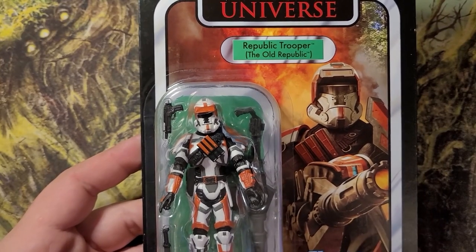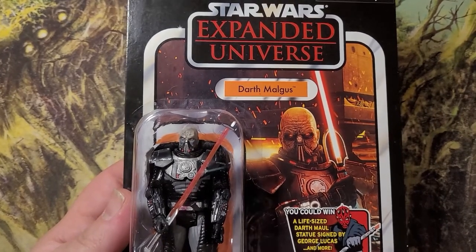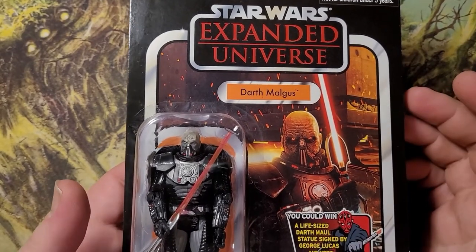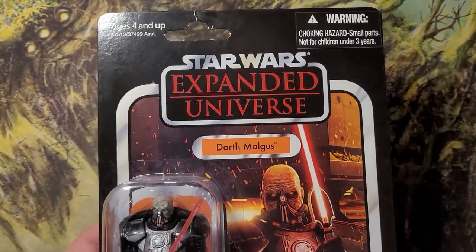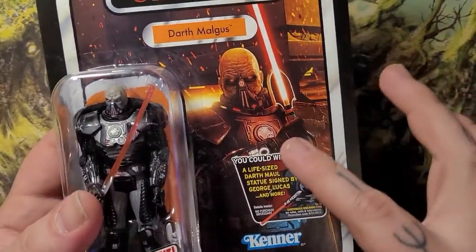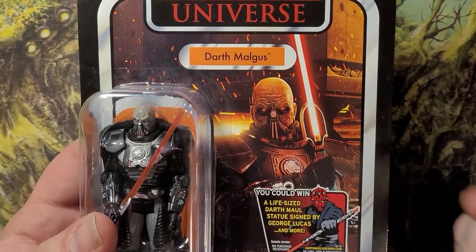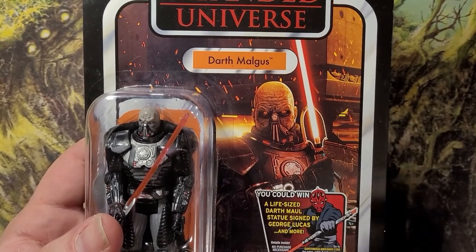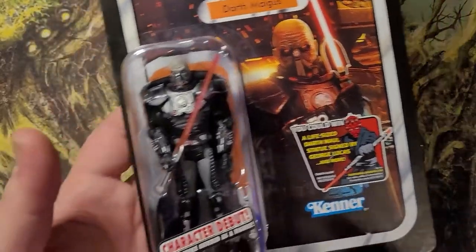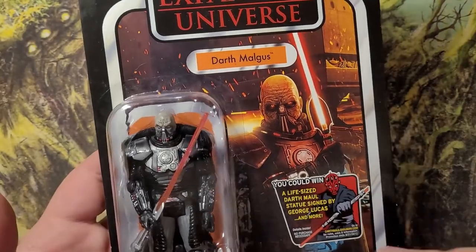Now on to number one — my absolute favorite Vintage Collection figure I own to this very day: Darth Malgus. Same Expanded Universe card top with a brilliant picture of Malgus that looks like the Jedi Temple behind him. This would have been when Malgus actually conquered the Jedi Temple on Coruscant during the Old Republic war days. It has the old 'you could win a life-size Darth Malgus statue' contest sticker and the character debut sticker — this is of course an original release.